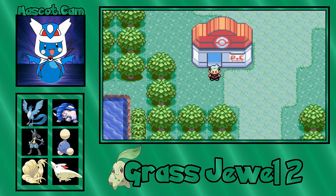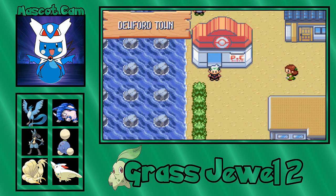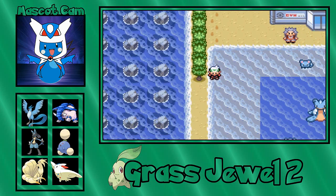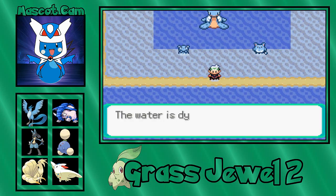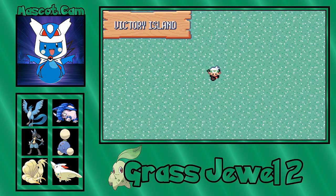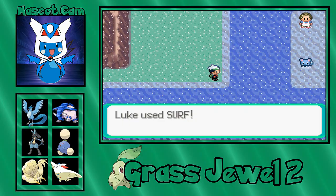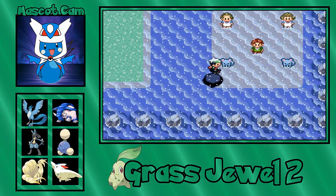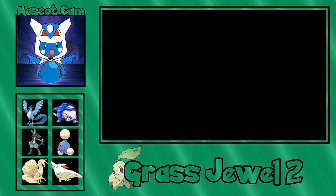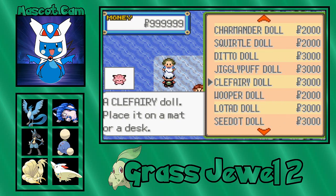Let's go to Dewford Town. Now if we surf down this way, you might see something a little familiar from Grass Jewel — this is Victory Island. Now what is on Victory Island? Well, if you go over to the right, there's some Azurill. And there's a woman here who will sell you any doll — you can buy them at the department store as well.